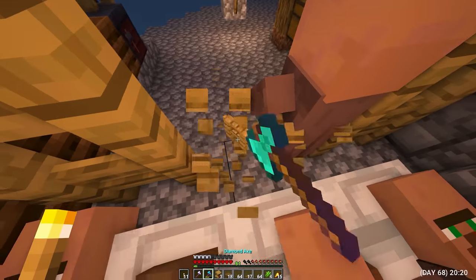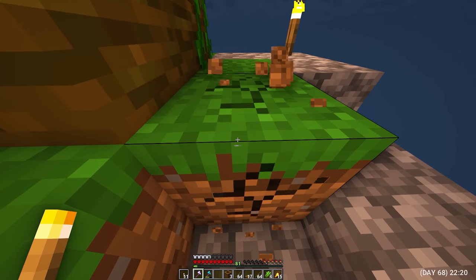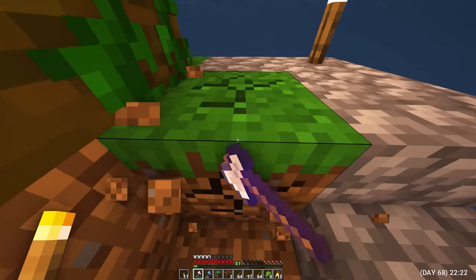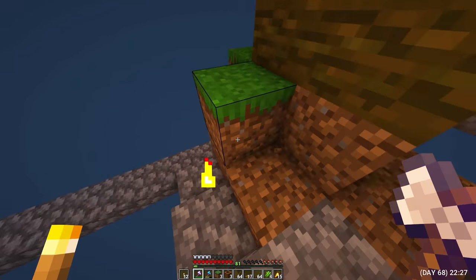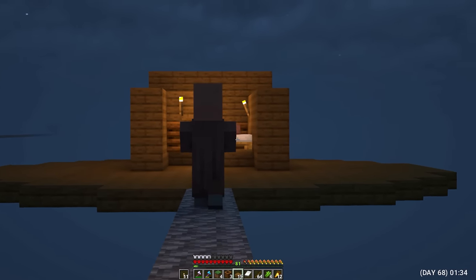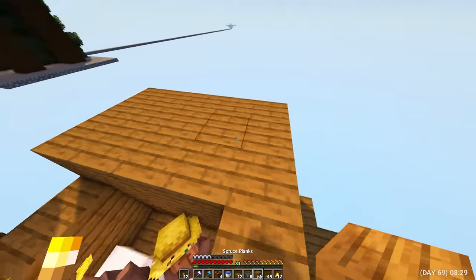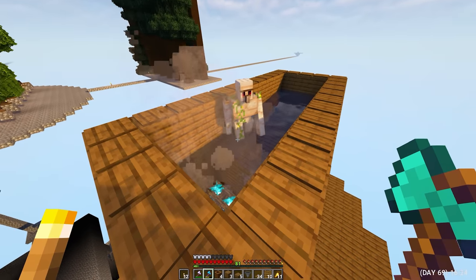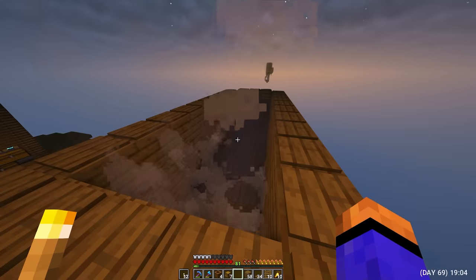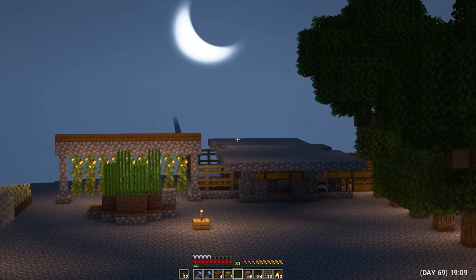I went to the island to break a few blocks of grass, because as I remember on the main island I broke absolutely all the grass — and I realized it only after I did it. Brought another villager to the farm. Day 69. Started building the second iron farm — I really hope that it will work simultaneously with the first farm. And the first golem has already appeared. After standing a little on the farms, I understand that he no longer appears on the first farm — this is very bad. Although the distance between farms is sufficient.